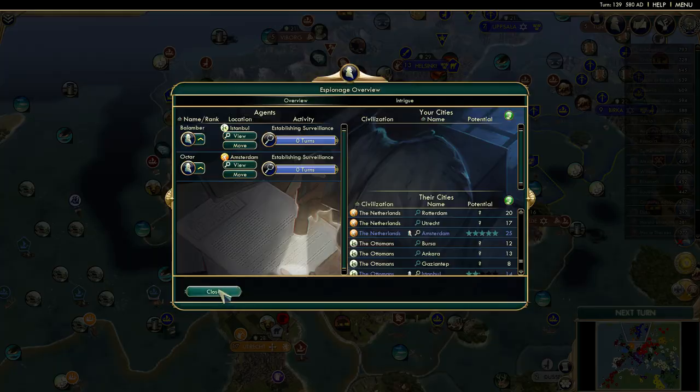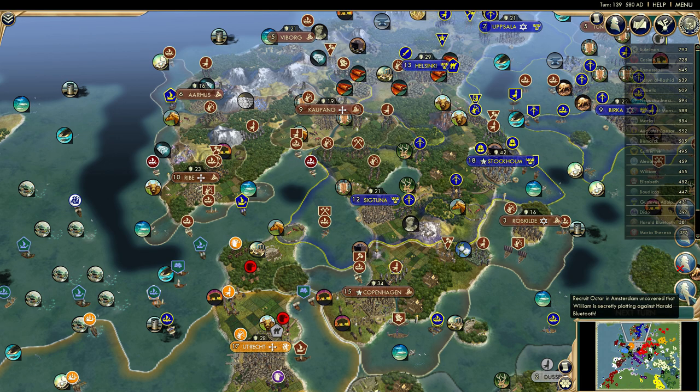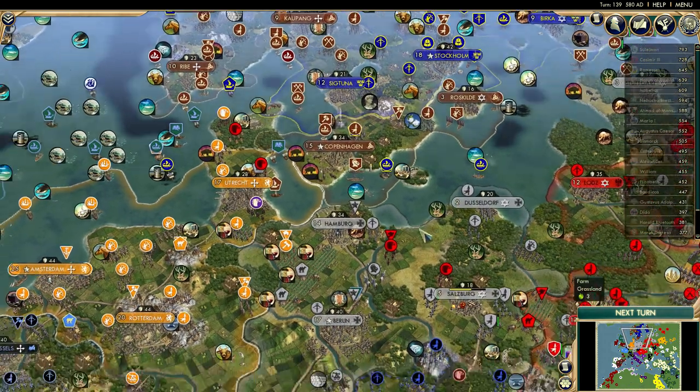Let's check the notifications. From Amsterdam: William is secretly plotting against Harold. From Istanbul: Solomon is secretly plotting against Nebuchadnezzar. Wow - that's going to be an interesting story to play out. Anyway guys, I'm going to have to stop right there. Things are crazy. Thank you so much for watching and I will see you guys next time.